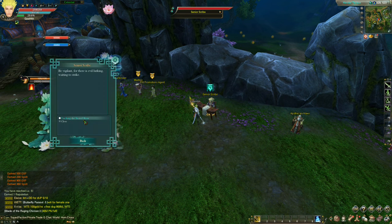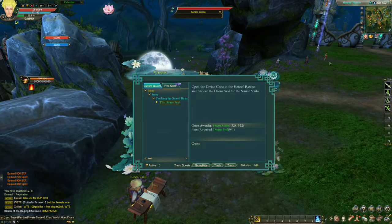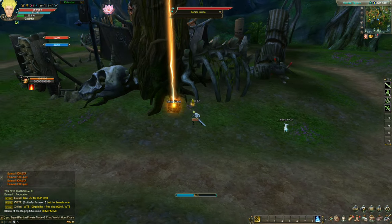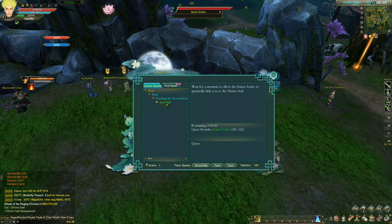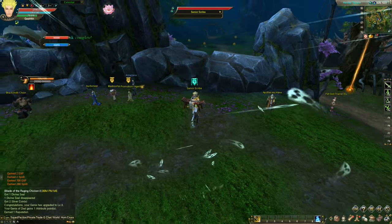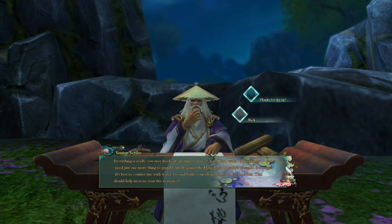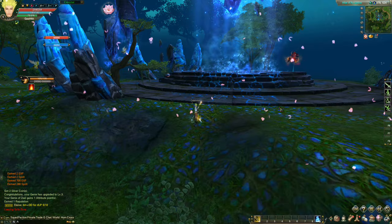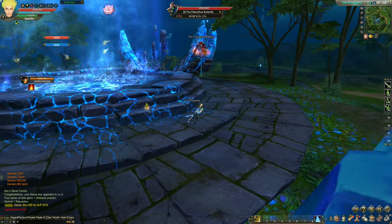Let's talk to the senior scribe — Tracking the Sacred Beast. Now this is much easier because I found out how to autopath. Divine chest — open this up, done. Let's go back to the NPC for the reward. We're done with that. Talk to the senior scribe again. There's a bunch of souls roaming around the screen. The Flame Flow Butterfly quest — we got teleported to the Altar of Acoustica. This place is amazing, very detailed. I'm liking this area. We need to defeat that butterfly.